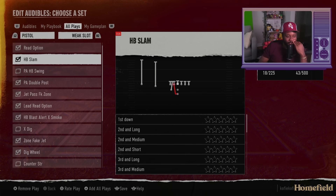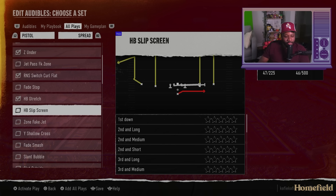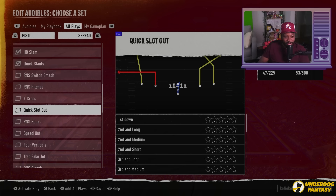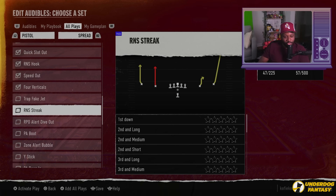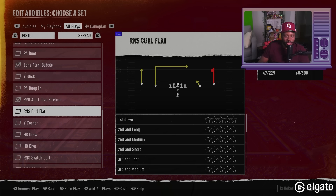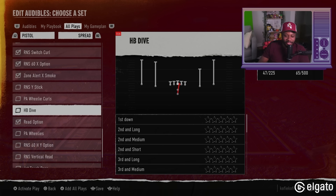I haven't even gotten to pistol spread yet — halfback stretch. I'll be intrigued to see how the slip screen works, because EA football and screens sometimes don't get along. I'll add some run and shoot: halfback slam, quick slot out, run and shoot hook, speed out, four verticals, run and shoot streak. I don't fully trust myself to handle a run and shoot offense that well. I'm going to add an RPO alert because I want to see if I'm capable enough to run these. I'm at 65 plays right now.